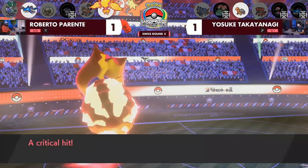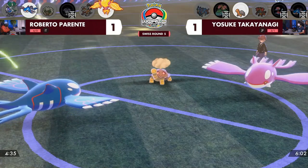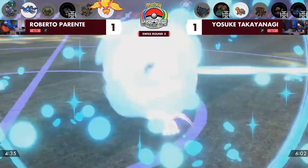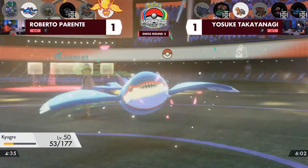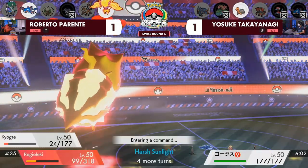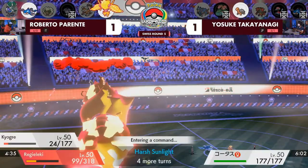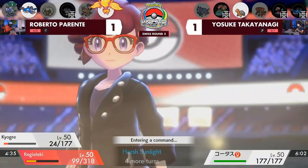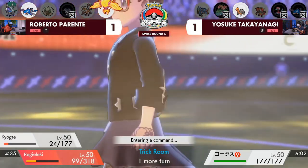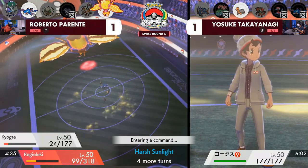Torkoal won't be enough against three Pokémon on Roberto's side — sometimes we see Yawn on Torkoal, but it won't be enough. Regielecki must be so proud: usually a light breeze would knock it over, but it actually takes the Water Spout because the sun was up, weakening it. The 3-1 advantage is decisive. A great job by Roberto — three games, three different strategies. Saving Regielecki for game three and not bringing it earlier was a brilliant adjustment.